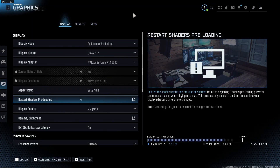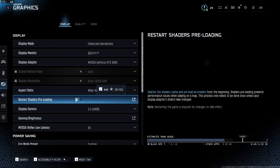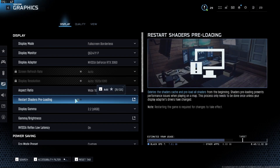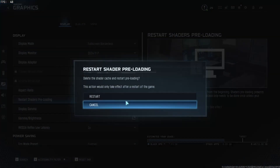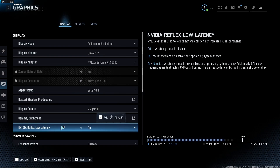In your graphics settings, there are two main sections: Display and Quality. First, display mode — you're going to want to use full screen borderless. For restart shaders preloading, this setting is only used whenever you update your drivers, reset your settings, or in a rare instance upgraded your GPU. Otherwise, there's no reason to click this button. Since we are still changing our settings, we're only going to restart shaders at the very end.